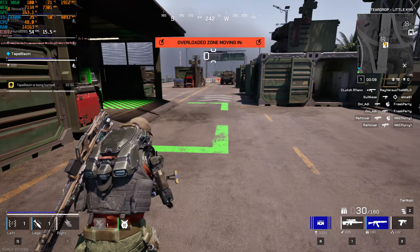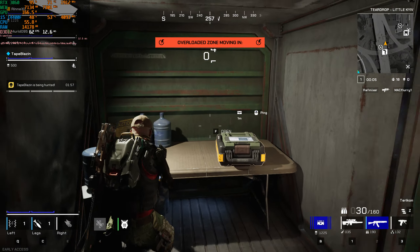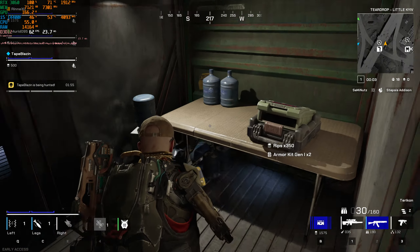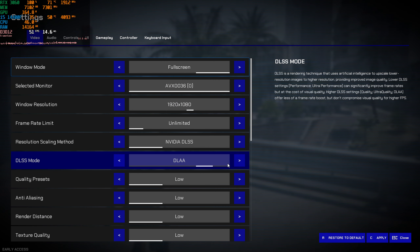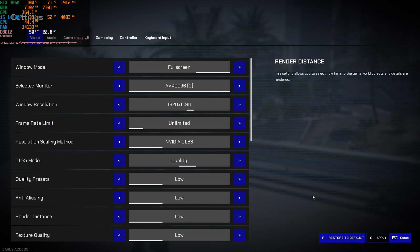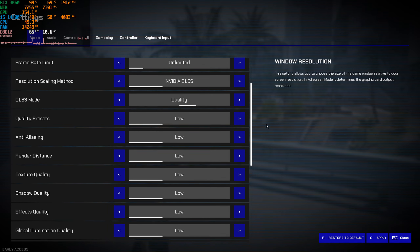Okay, you room temperature IQ motherfuckers — don't let the grid touch you or you are dead. Got it? Smell something burning? Could be your legs. Stay the fuck away from the shrinking grid.